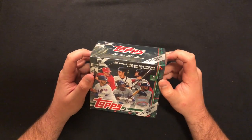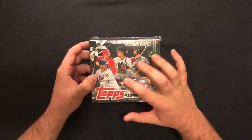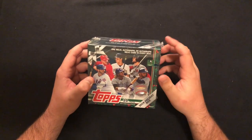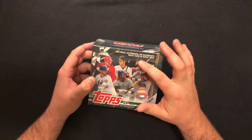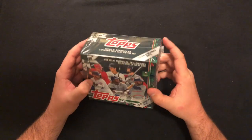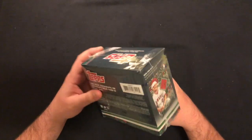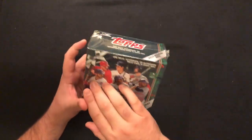I'm a big Christmas fan, so there's kind of a reason behind that. This has Vladdy, Tatis, Alonzo rookies — and Chavis too. So hopefully we can hit one of their rookies at least. There's fun cards, Trout's in here. This is just fun stuff, so let's get into it.